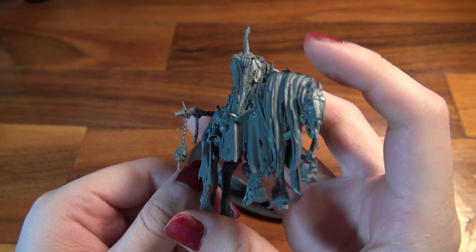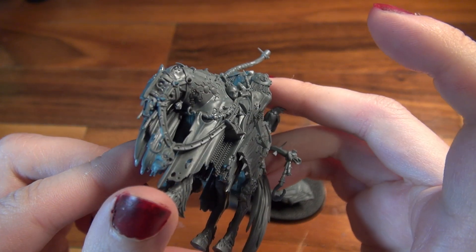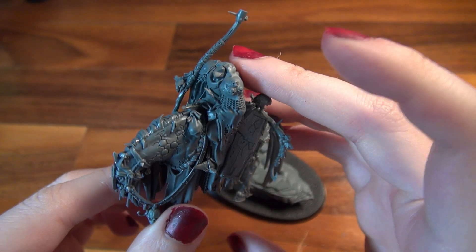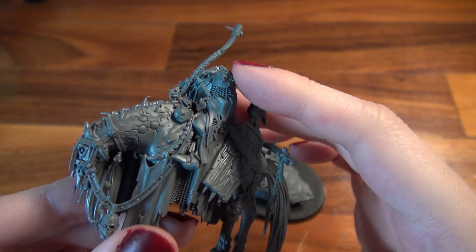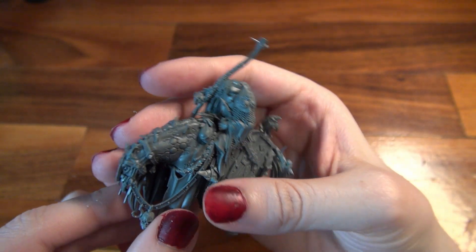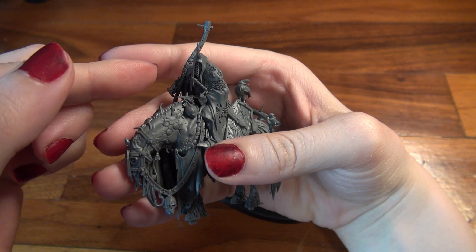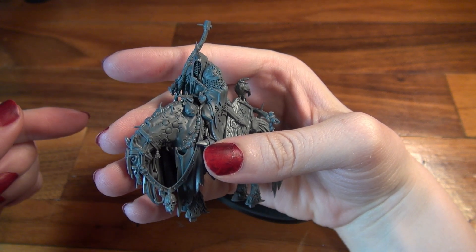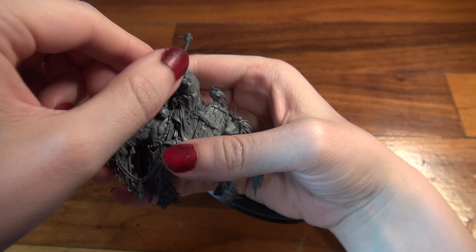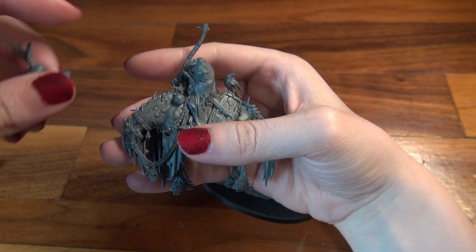I am not one for Maggotkin of Nurgle — they are so creepy — but I might be able to sway myself to have them in with some Khorne. Maybe. In the Regiment of Renown, the Harbinger of Decay, Putrid Blight Kings, and Puscoil Blight Lords are 590 points. The Harbinger of Decay by himself is 190. He has a movement of 8 inches, 7 wounds, 3+ save, and 8 bravery.